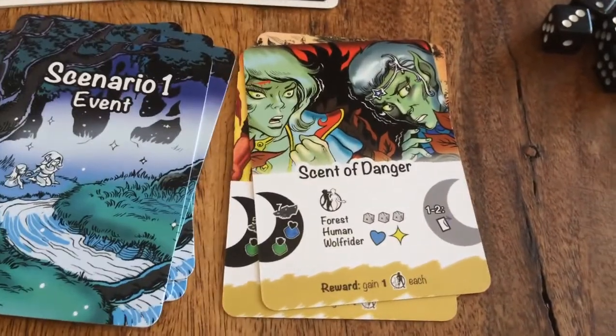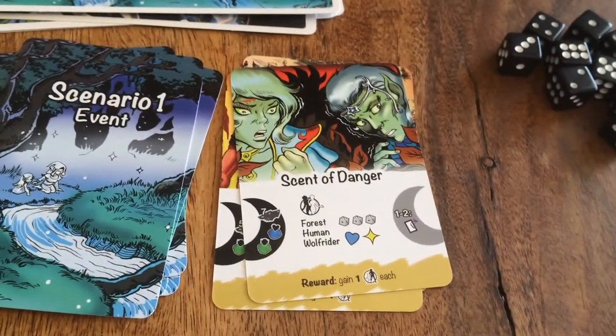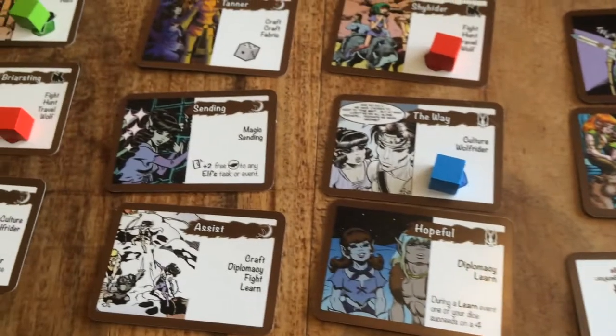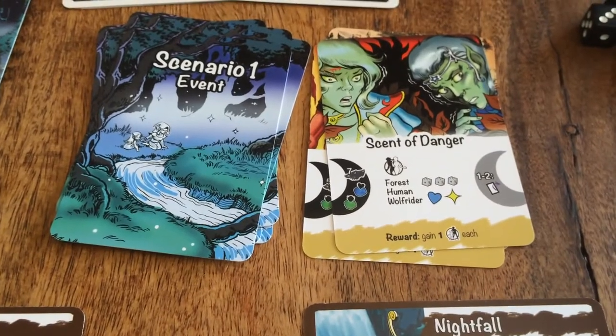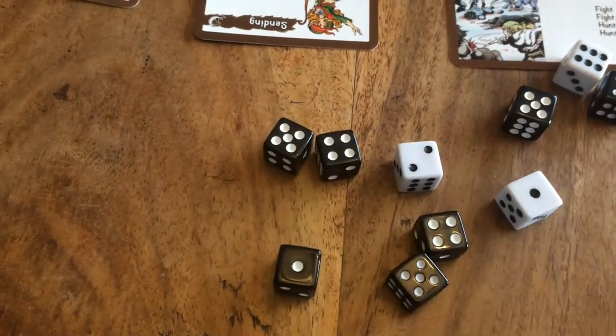Red Lance has already gone this season, and we are going to save Strongbow for something else. They collectively get three white dice on this first attempt, plus one black die for every blue and yellow cube they possess. Nightfall has a total of three blue and yellow cubes; Moonshade has four — so they get a total of seven black dice added to their dice pool along with the three white dice. Remember, they need seven successes to complete this. They roll and get one, two, three, four, five successes.